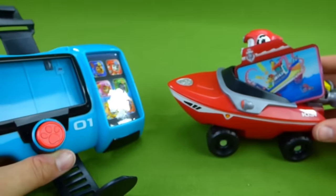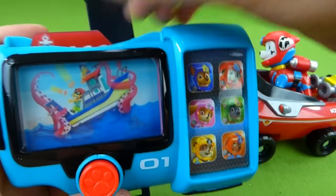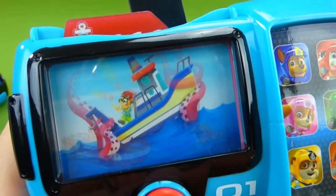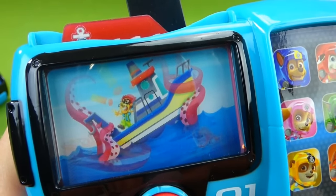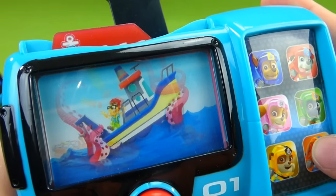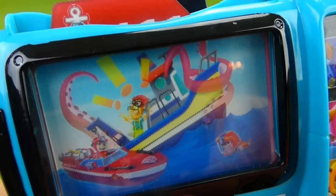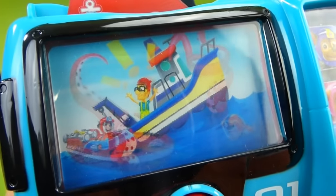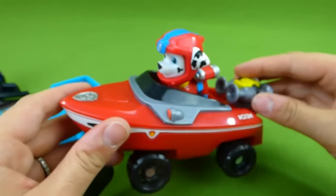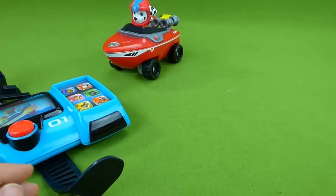Marshall's bringing his mission card — he wants to know what his mission is. He's got his sea patrol vehicle all ready to go. We need Marshall! I'm fired up! Zuma, I need you and your scuba gear. Let's dive in! Let's save the day the sea patrol way! The sea creature is trying to take down the boat, but they helped Captain Turbot out. Way to go! This is Marshall's sea patrol mission — see his cool vehicle? Woohoo, Marshall!